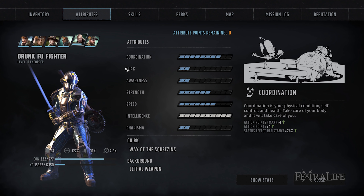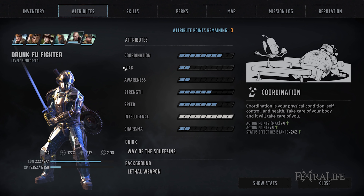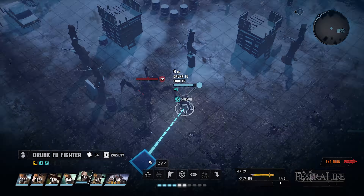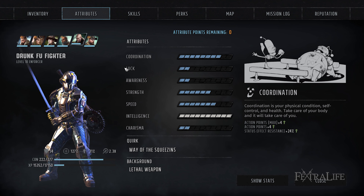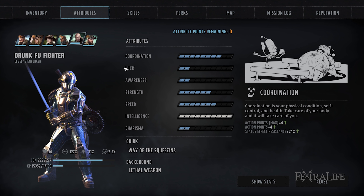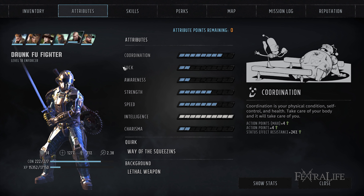For attributes, I like to take coordination up to about 6 or 8 points to gain some extra action points, since you need to move and attack with this build. Melee attacks with bladed weapons only use 3 AP, but you'll need all you can get anyway, especially until your combat speed is higher. You'll need a few points into strength and some into speed in order to boost your health, melee damage, combat speed, and evasion. All of these are great for melee.